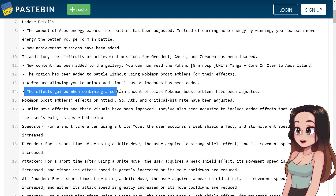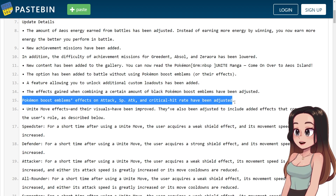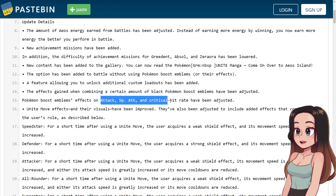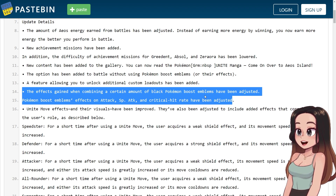The effects gained when combining a certain amount of black Pokemon Boost emblems have been adjusted — I think that's a nerf. They were very strong on Pokemon that could utilize them well. Pokemon Boost emblems' effect on attack, special attack, and critical hit rate have also been adjusted. I feel like these are nerfs as well, because those are probably the strongest stats in the Pokemon Boost emblem stat page. I think they've just nerfed them, but I have no idea for certain.